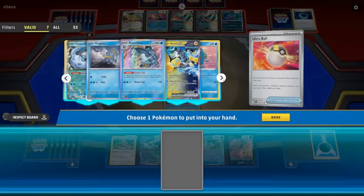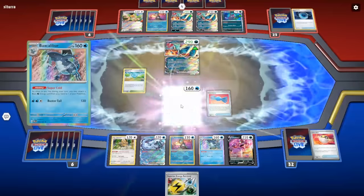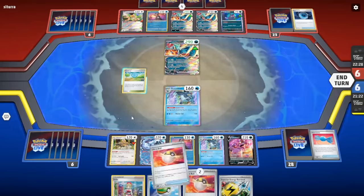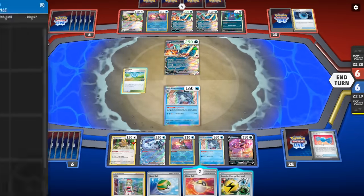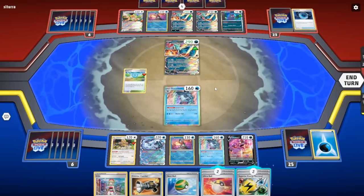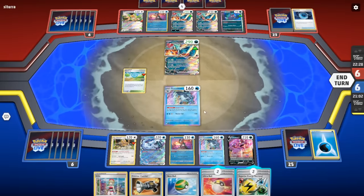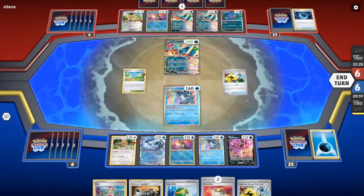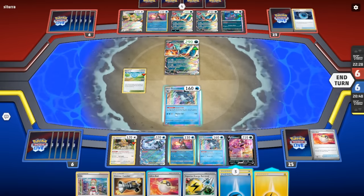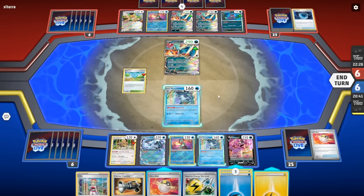I don't mind paying the extra Retreat on Vaxcalibur. We'll Biberal before Poké Stop. Now the Ultra Balls won't do anything — we need so many Energies to knock out this Roaring Moon. Poké Stop, then Superior Energy Retrieval — we also dump an Energy, so we can Superior Energy Retrieval for all four Energies back. We can attach two, Retreat, and dump some Energies. The extra two on the Retreat doesn't matter because we can get those Energies back with Superior Energy Retrieval.